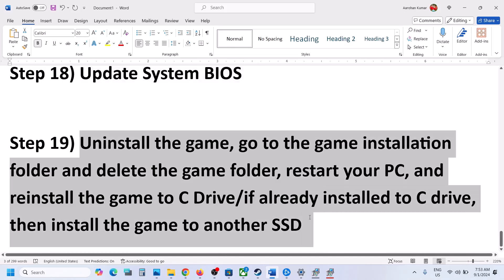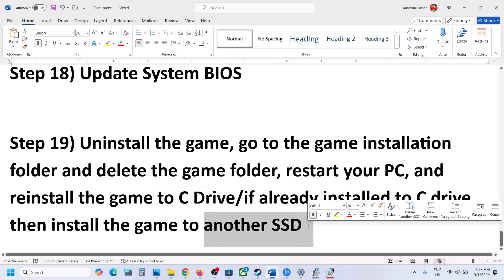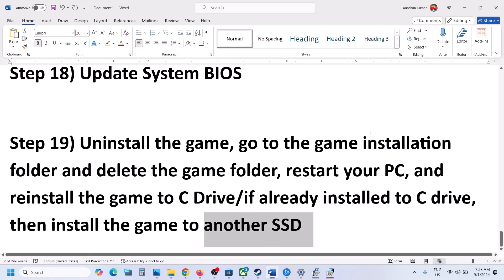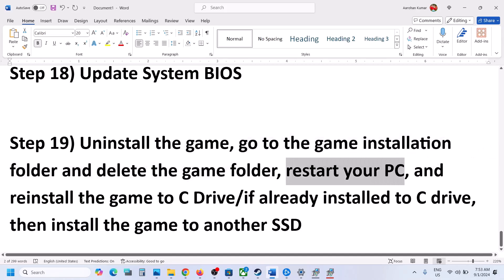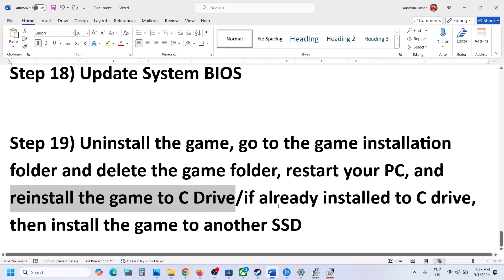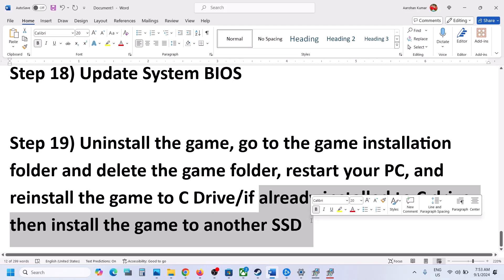If nothing is working, the last step is to uninstall and reinstall the game to the C drive, or try installing the game to another SSD. Right-click the game, select Manage, then click Uninstall. After uninstalling, go to the game installation folder and delete the game folder. Restart your computer, then reinstall the game to the C drive. If the game is already on the C drive, try installing it to another SSD and check.